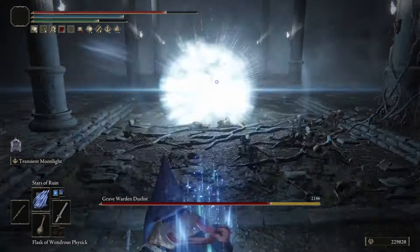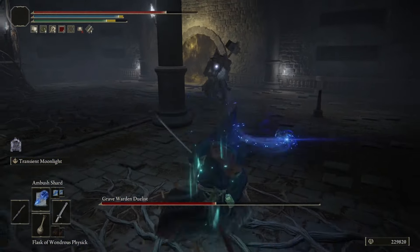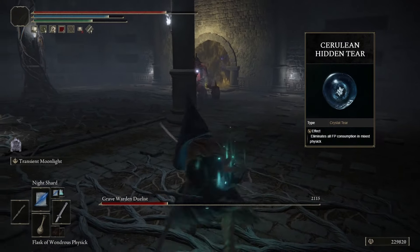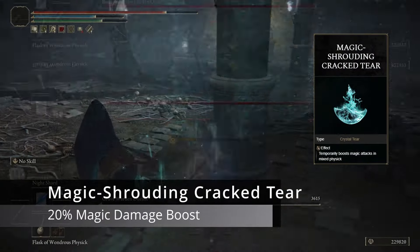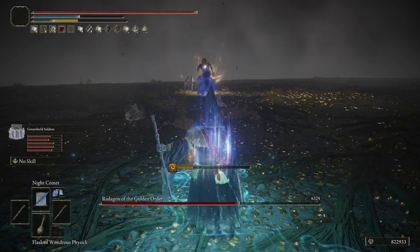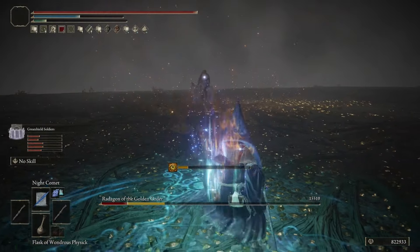We went over some of the sorceries earlier, but there are some honorable mentions. You're going to want to be using Terra Magica in boss fights, because it boosts your sorcery damage by 35% when standing inside the rune on the ground, and it stacks with all of our Talismans for massive magical damage. The other two spells I'm using are Ranni's Dark Moon and the Stars of Ruin — these are personal preference, you don't have to use them, but they are really fun to use on top of our Night Sorceries.